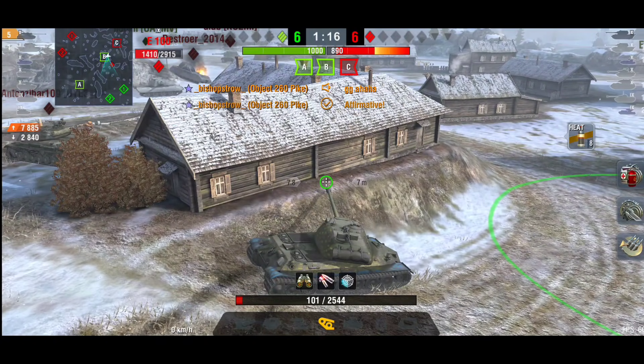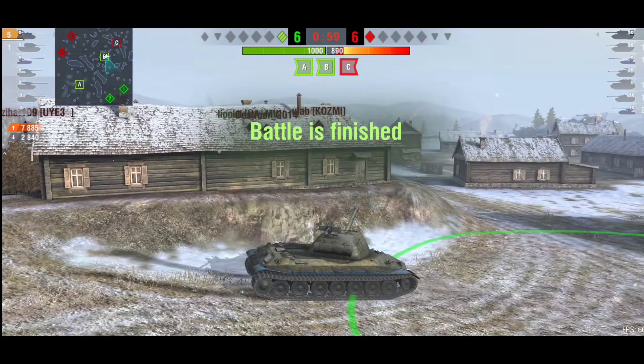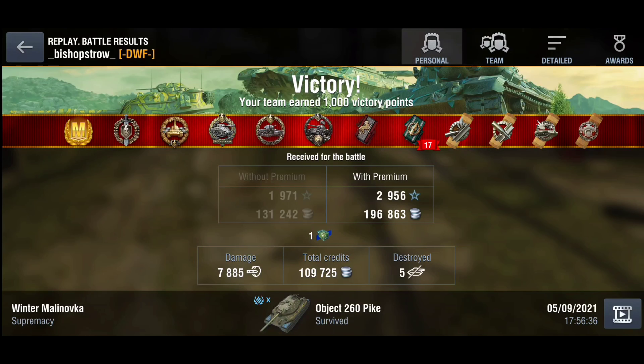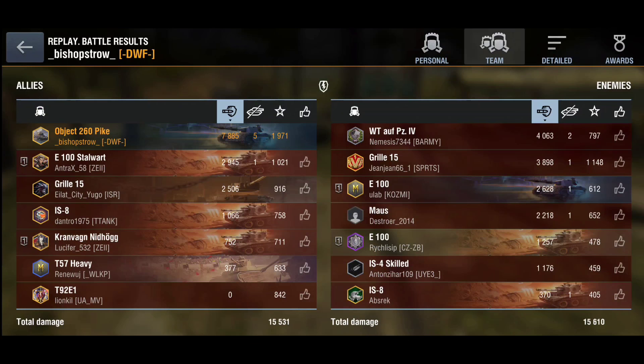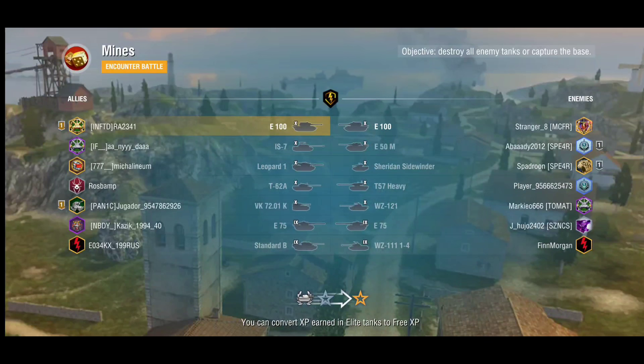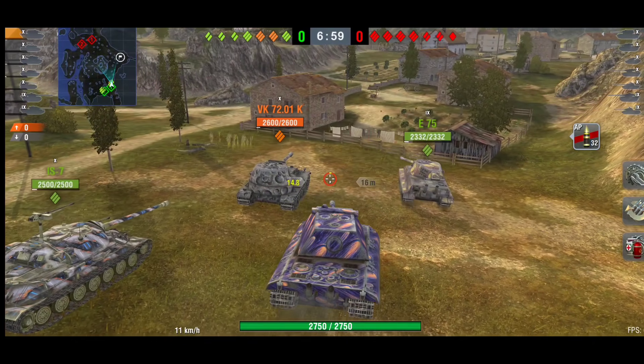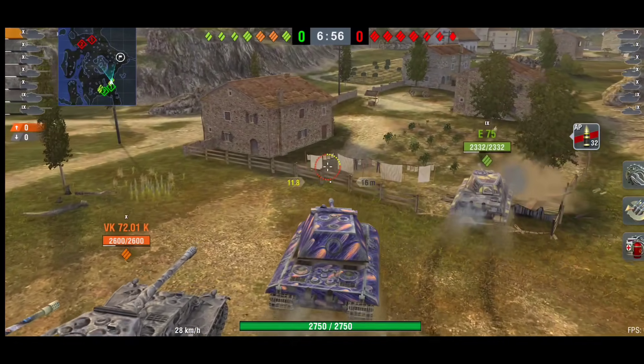There is still 1400 hit points from the E100, but when you're only on 100 hit points yourself, being patient and not rushing for the win is the best option. He could have got more damage but went for the win instead — 7.8k, a nice one versus five comeback. God knows what that E100 was doing, but well played Bishop — well deserved win. Bounced a few shots, a few errors, but it all paid off in the end.